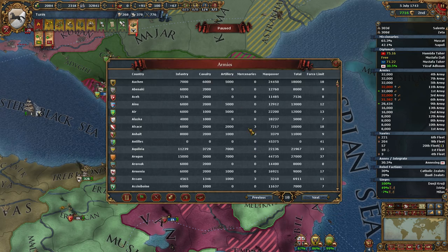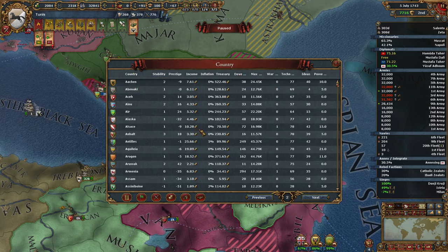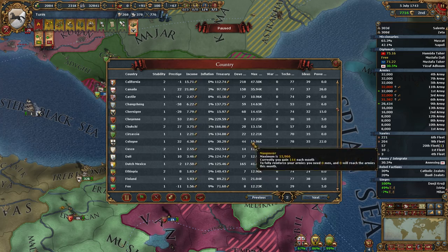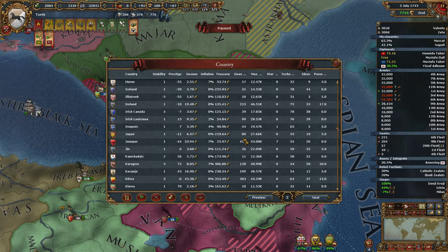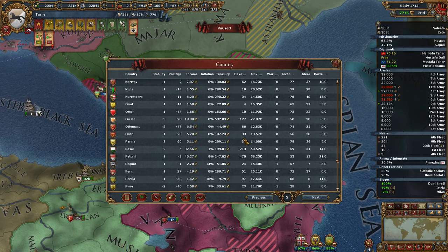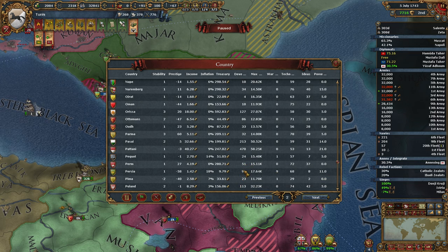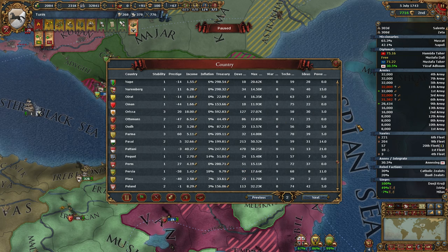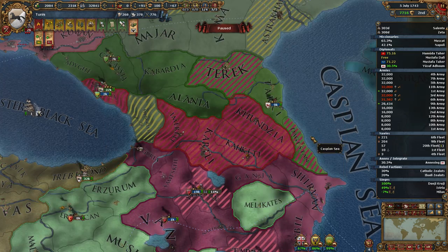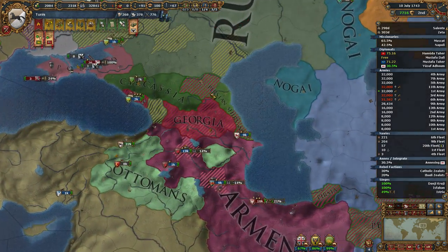Let's look it up in the ledger, sorted by development and name. I need to look up Persia and Georgia. Georgia has 66, Persia has 97 — so 66 plus 97 with their 20% reduction is 130.4% overextension. Could just do it to them anyway and park some armies here, force them to core it. That seems like a simpler approach actually. We're waiting on one more siege.